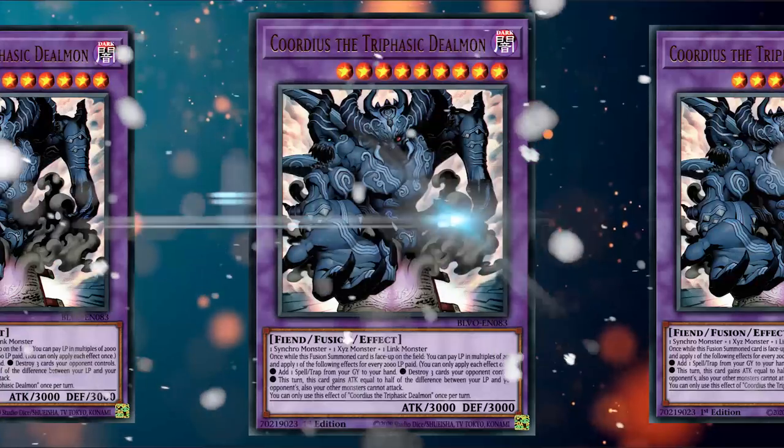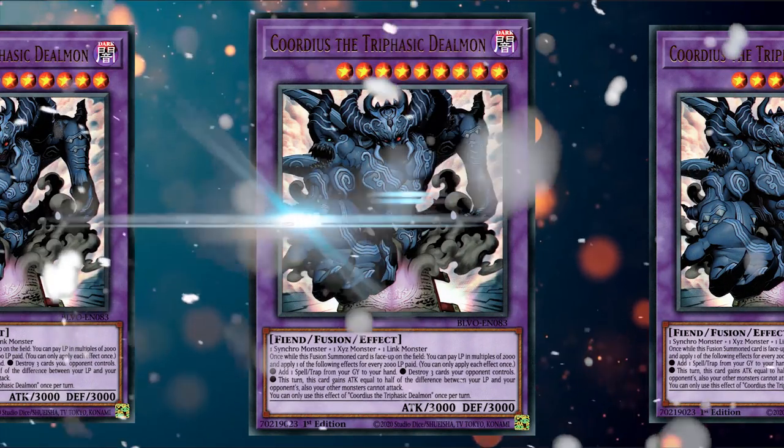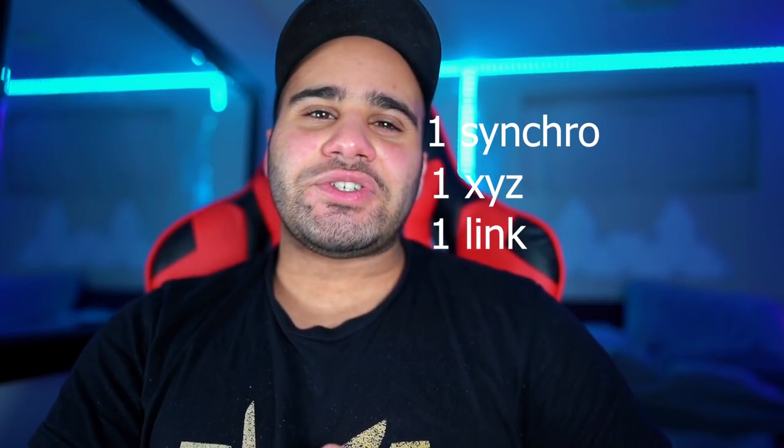Next on the list is a card whose name is hard to pronounce — Quadrantids, the Trilobite Dealmon, or something similar. It's a level 9 fusion monster with a really relevant effect. To summon it, you need one Synchro monster, one Xyz monster, and one Link monster.